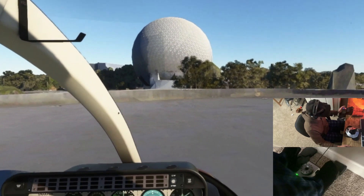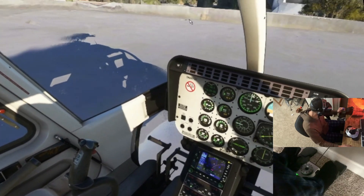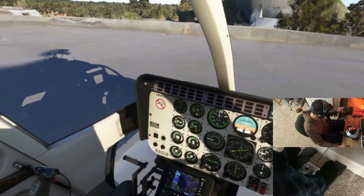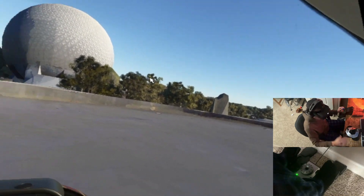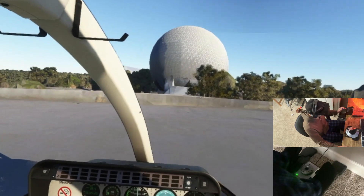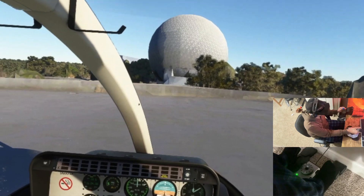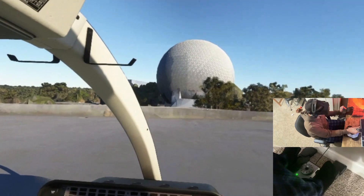As soon as I come off the ground I'm just going to pull in a little more collective — just a couple more inches — and that should get me somewhere around 10 to 15 percent above hover torque, so I'll be looking at about 55 to 60. That torque gauge is going to fluctuate by a few percent based on our flight profile. I also know I'll need a little left pedal to compensate for torque effect, a little forward cyclic to build airspeed, and a little left cyclic to compensate for translating tendency.